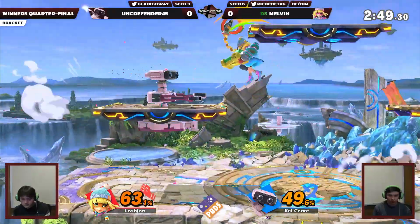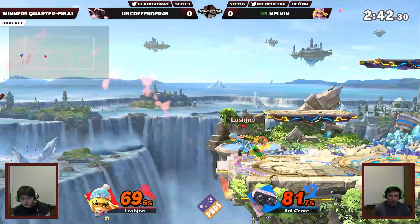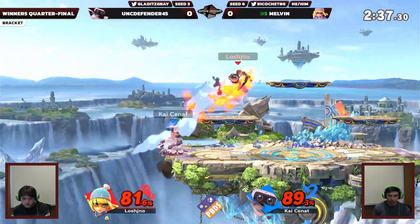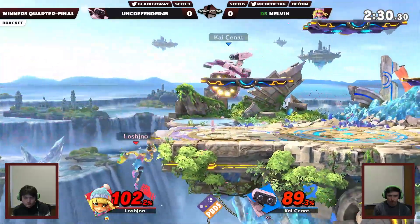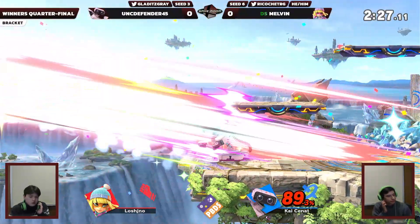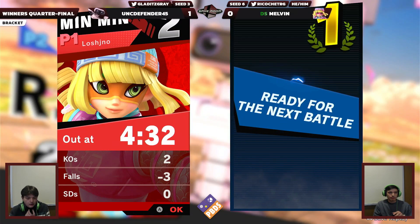Gray is definitely looking for some kind of Rob setup that can put Melvin away in one fell swoop. Rob is very good at stuff like that, but he has not found one just yet. A little more damage and he can probably get into a down throw kill scenario. Oh my goodness — that caught him! That is a crazy hitbox. Somehow or another, that back air from Gray hits him while holding onto ledge, and that will take game one in Gray's favor.